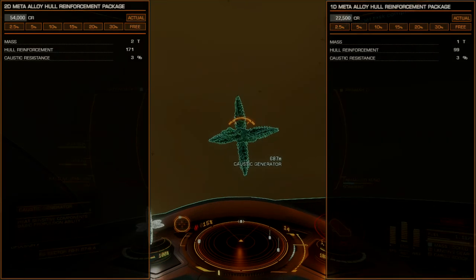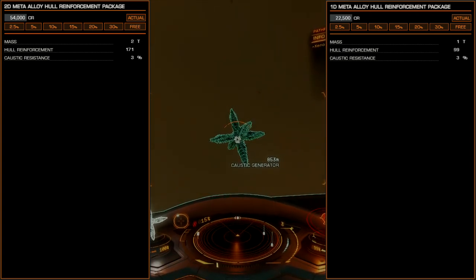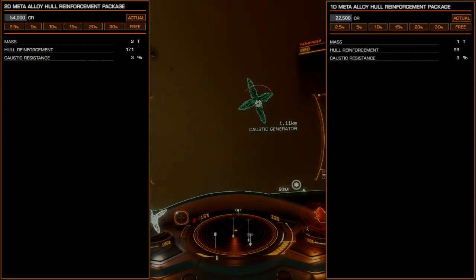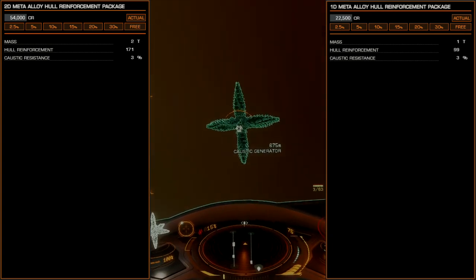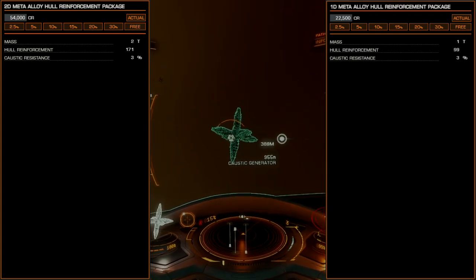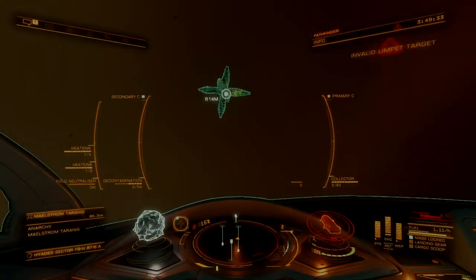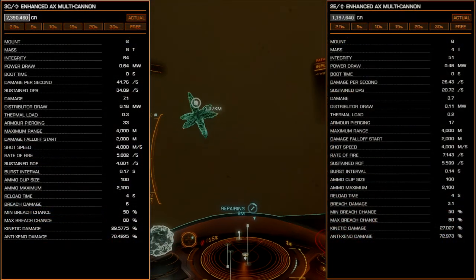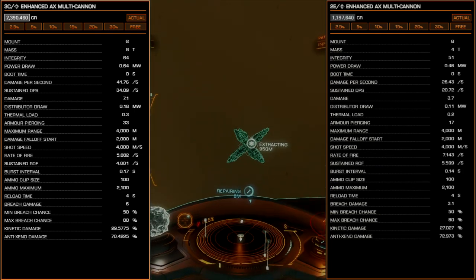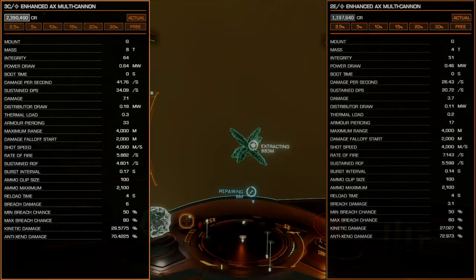The remaining size 1 and 2 optional internals are slotted for meta-alloy reinforcement packages, though these can be substituted for standard hull reinforcements. I used meta-alloy here, despite its unpopularity, because slotting it in on smaller optional internals is a great way to stack caustic resistance. Since this is not a combat ship and our main concern is surviving in a caustic environment, these reinforcements are more useful than they would otherwise be. For physical combat with Thargoid ships, standard hull reinforcements with engineering are still the best way to achieve the highest survivability. Our hardpoint package is a set of three gimbaled enhanced AX multi-cannons, useful inside maelstrom clouds for blowing up caustic generators at a distance, allowing for the harvesting of specific resources from the wreckage. They draw very little power and have a shot speed high enough to be accurate against generators from beyond their self-destruct distance.